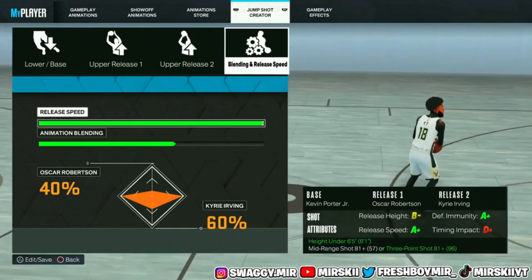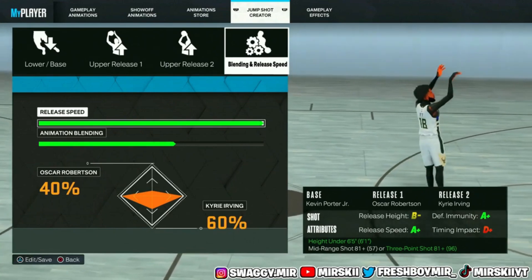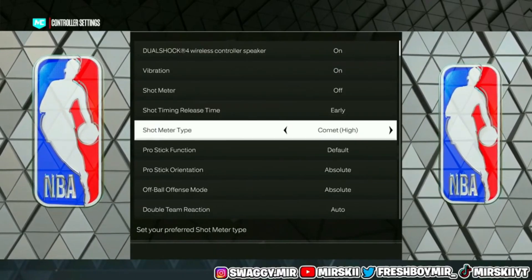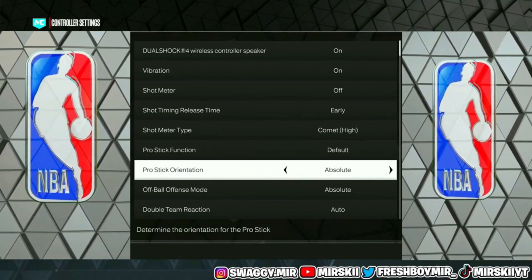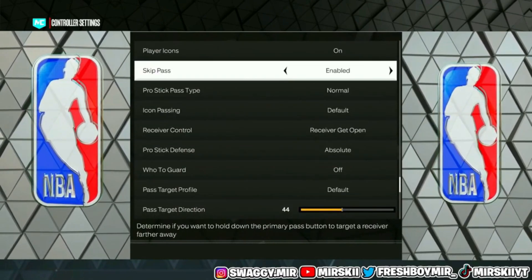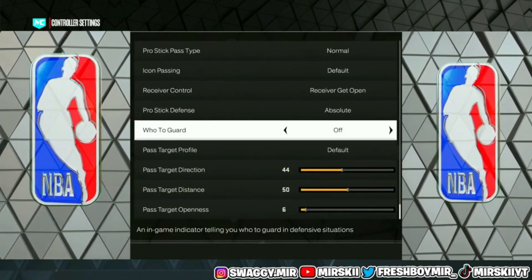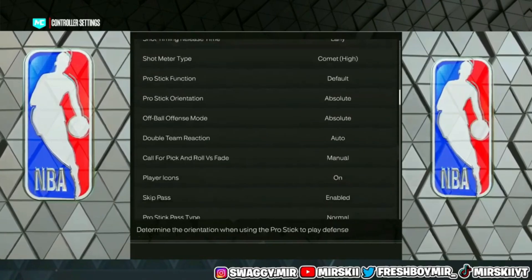For the jumper I'm using Kevin Porter Jr. base, Oscar Robertson upper release one, and Kyrie Irving upper release two. The blending is 60 to Kyrie, 40 to Oscar Robertson, at max speed. I shoot on early jump shot timing — not very early, just early. For controller settings: shot meter off, shooting on early. ProStick function is off, ProStick orientation is absolute, off-ball offense mode is on absolute, ProStick passing type is normal, skip passes enabled, icon passing is default. These are all my settings when I'm playing.